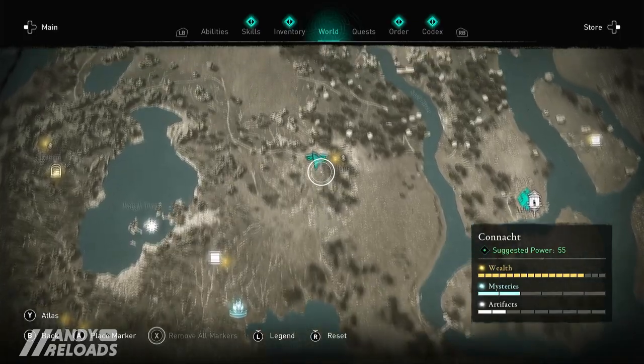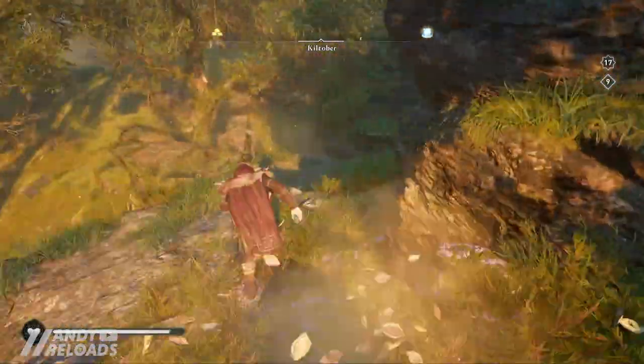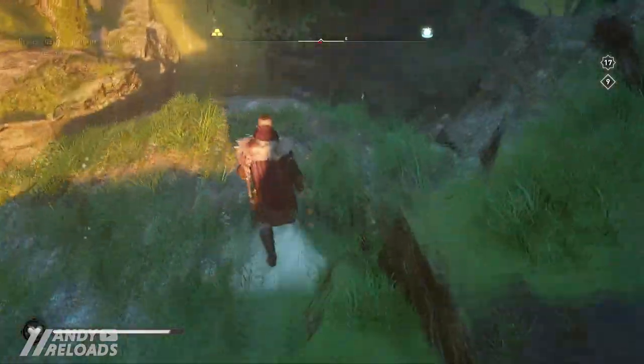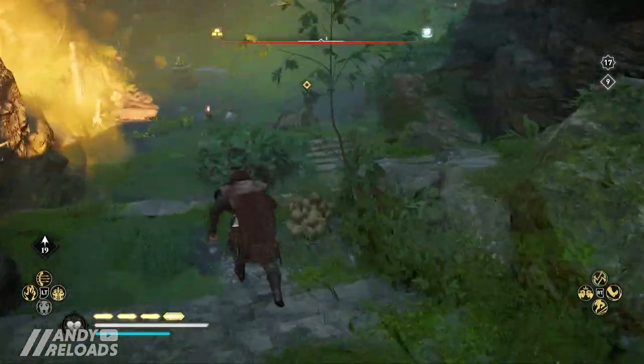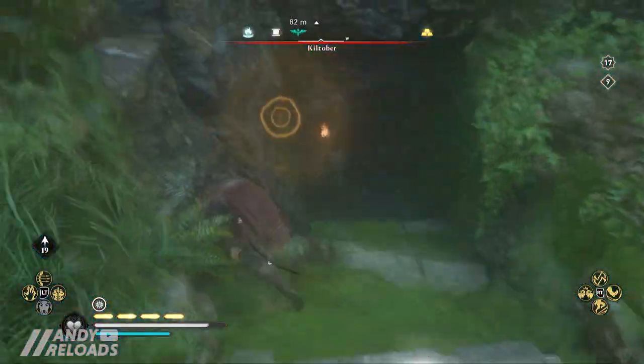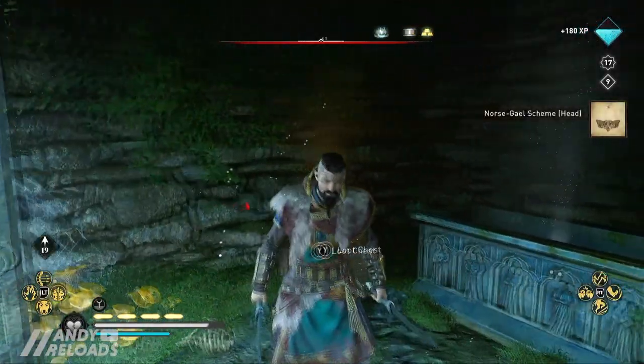Fast travel back to Kiltabur or jog back up the road. From the fast travel point, dive down and take a right — you'll see two options to go left or right. Take the left, run down the hill dodging the Druids, then take a right to go down some steps into the crypt, which is where you'll pick up your Norse scale tattoo scheme for your head.